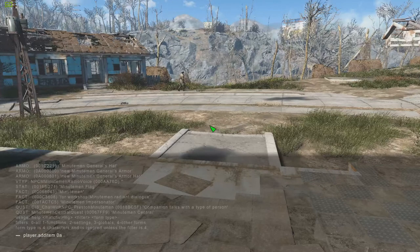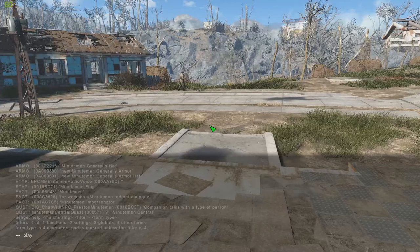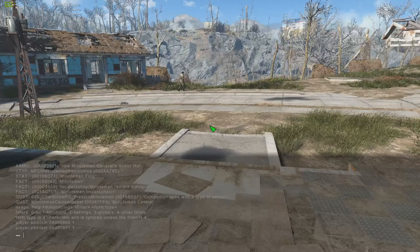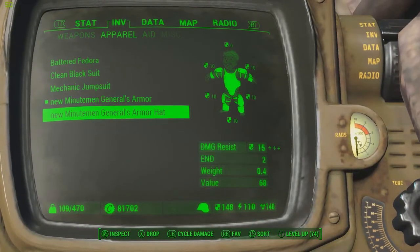I'm going to use 'player.additem' and grab the armor — the ID is 0A001238 1 — and there we go. For the hat, you change the last zero to a one. And there we go, the full outfit is now in our inventory.